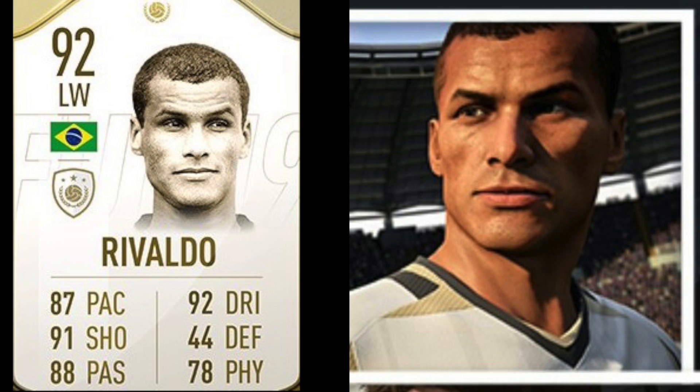The next Foot Icon is Brazilian legend Rivaldo — who famously dived after getting hit by the ball at the corner flag and claimed he was hit in the face. His card is a 92 left winger, and you can see the real face on the right. Not too bad. These icon faces are all custom, so you can't really criticize them — they're not going to be scan quality. I don't play Ultimate Team anyway, but I just wanted to take a look.